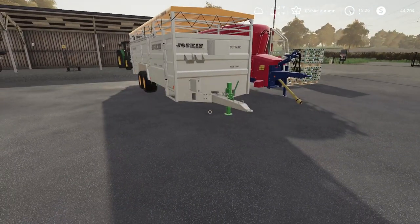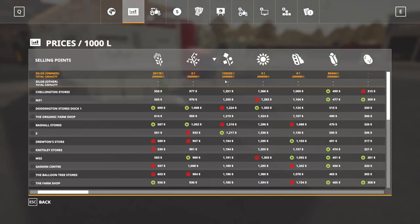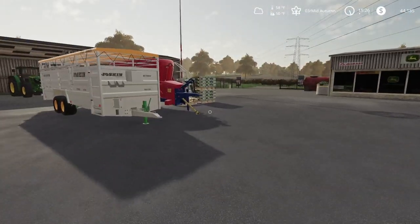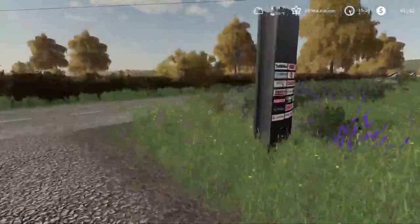Now thinking about our canola a little bit too — we need to sell canola. I think we'll just sell two loads of it once we get the price a little bit higher. So we'll sell two loads of canola, which should give us close to a hundred thousand dollars probably, which is gonna be great for us. Now if we go to prices — canola — that's when we're hopefully gonna sell it, so that'll probably be next episode.